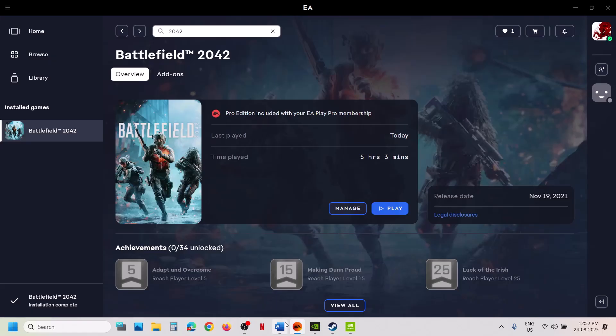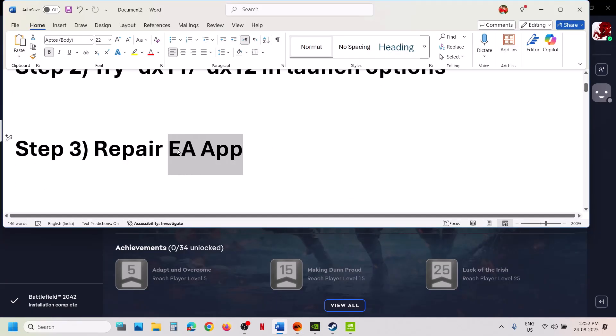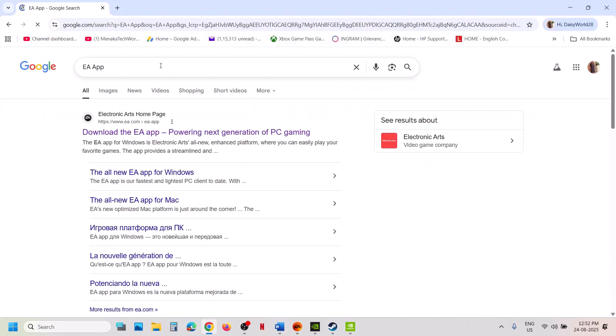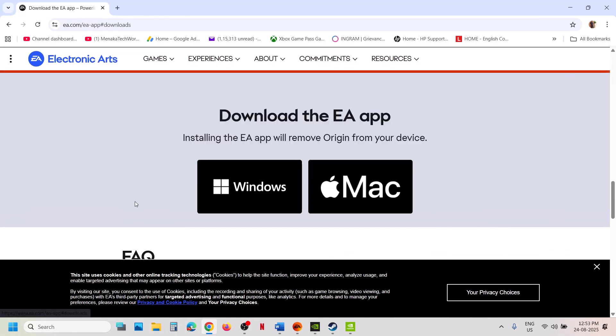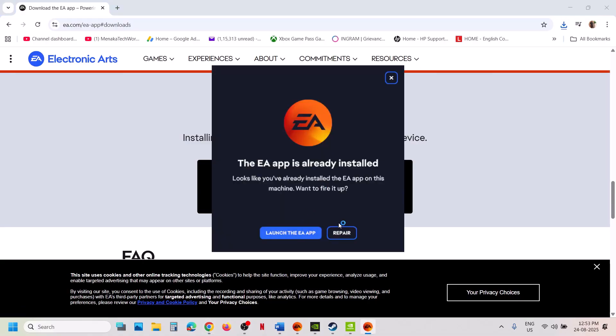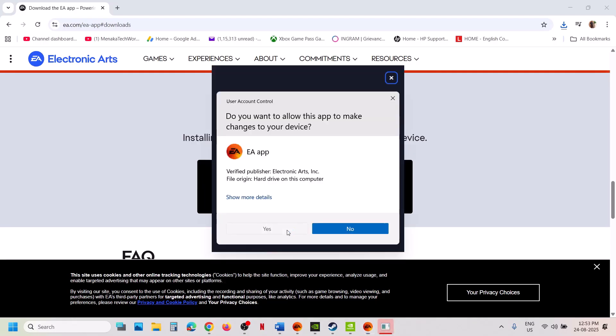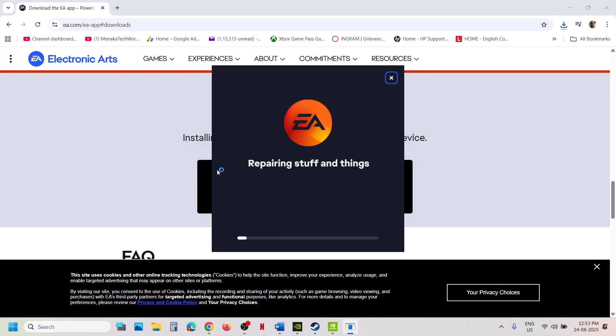The next step is to repair the EA app. Go to the official EA app website, download the EA app, click on Windows and run the exe file. Do not click on launch the app — click on repair, click yes to allow, and let the repair complete. Once the repair is complete, launch the game and check.